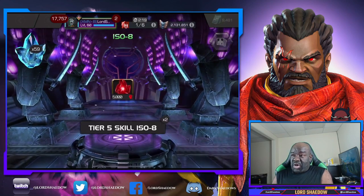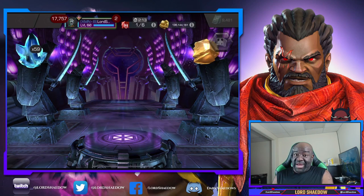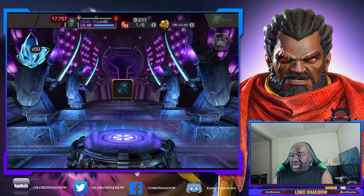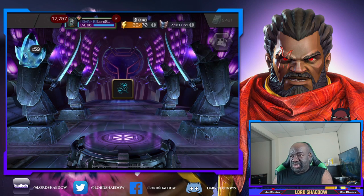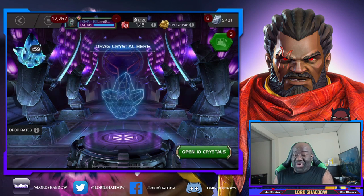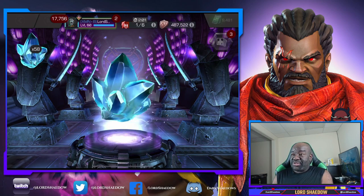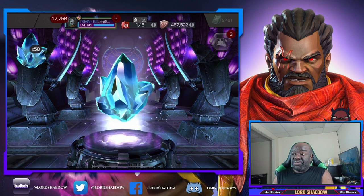First one is ISO. Next will be gold — okay, not that I need gold. And then the bonus item, which is tier two alpha. I'm not too bothered about tier two alpha. It's nice, but I have a lot of it. Tier five basic I wouldn't mind, and even tier four basic is not too bad because I'm going to need those to rank up my champions.